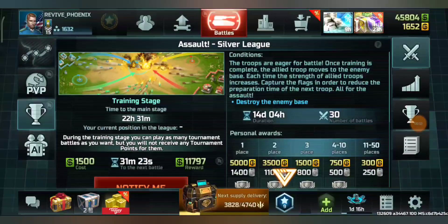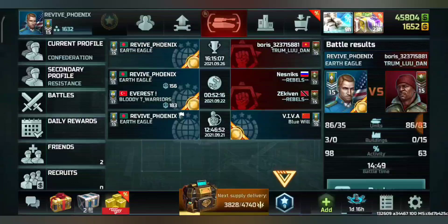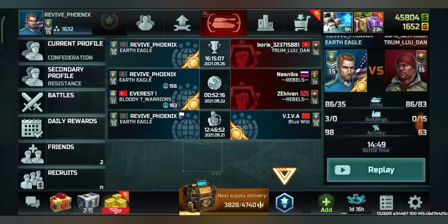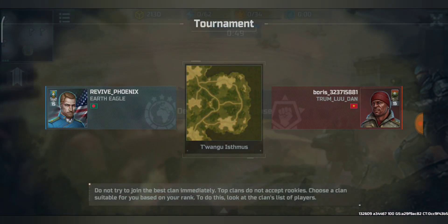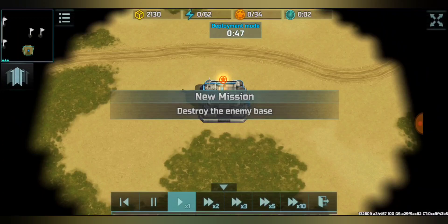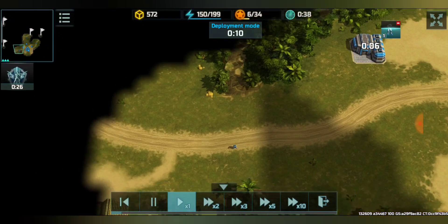In this video we'll be talking about the tournament assault mode. In the current stage there are three big maps: Industrial Zone, Twangu Ishmus, and Saimum. The replay being shown is on the Twangu Ishmus map, and we'll go through the resource collection process first.